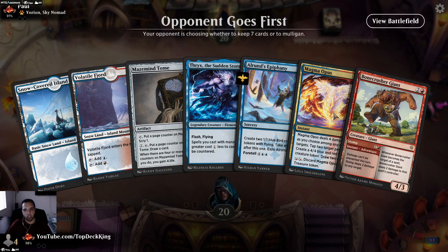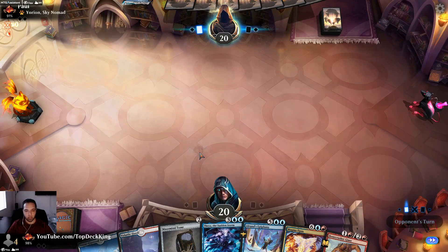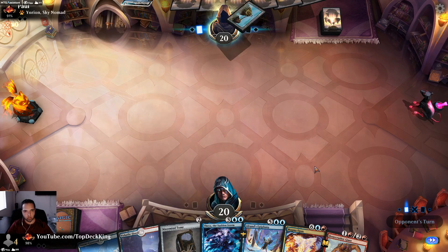We're against a Yorion deck. It's not great but not bad either. We're against what looks like Soul Tie Ultimatum — hey, we get to test it out. Apparently the 'Is It Dragon Snow' deck is supposedly good against this. Let's find out. We get to play a turn-two Mazemind Tome.